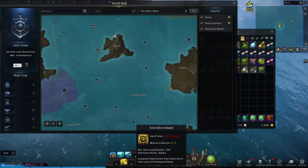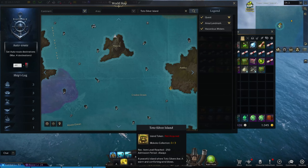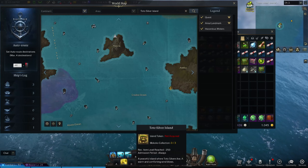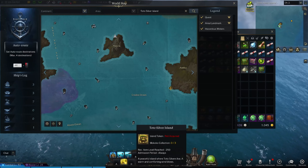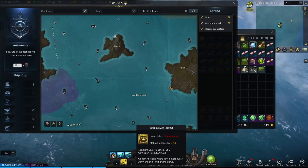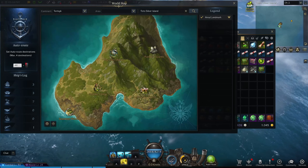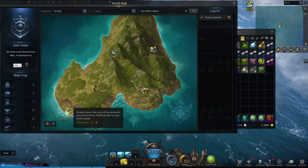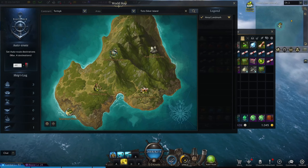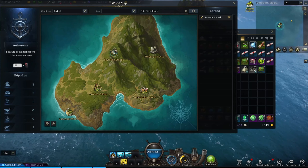When you're doing Toto Silver Island, after you interact with a few of the statues, it's going to send you back to the land where you rode the ladybug around and shrunk down with all the Makokos. That area is directly south of Toto Silver Island — it wasn't showing up on my compass when I tried it, but it is right there on the map. Go back there to finish the last step of that quest. When you get to that point, don't get confused trying to find it.